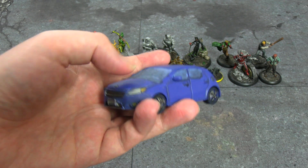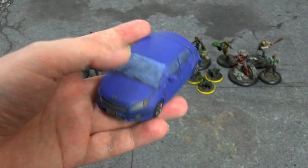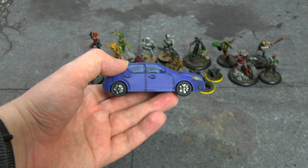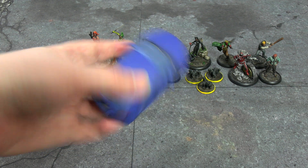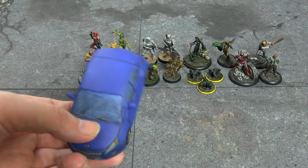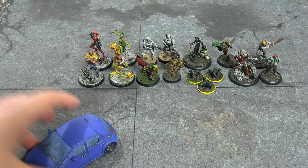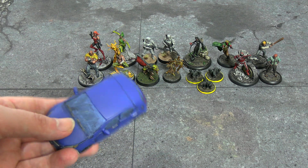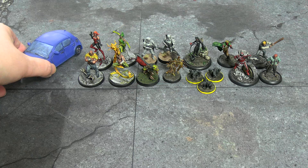Afterwards I did use contrast and washes for the rest of it: a little bit of Lead Belcher for the front, Gryph-charger Gray for the lights, Iyanden Yellow for the yellow parts, and Calgar Blue for the windscreen with Nuln Oil over the top to give it a dirty look in the cracks. Blood Angels Red contrast for the brake lights. There's still one more car from that core set — a taxi — but I don't have yellow spray paint. And I discovered why I lost my blue spray paint: it leaks and almost irreparably damaged my carpet.